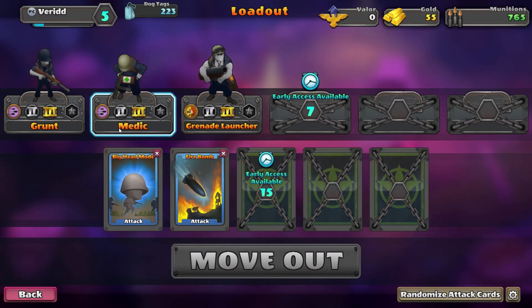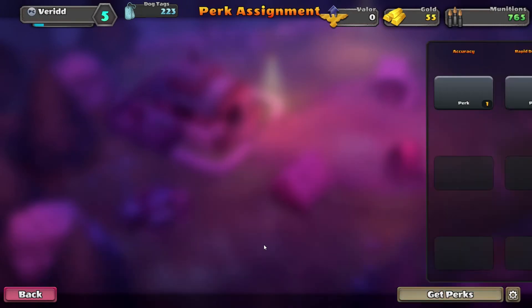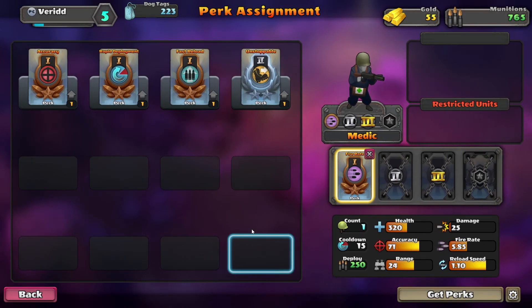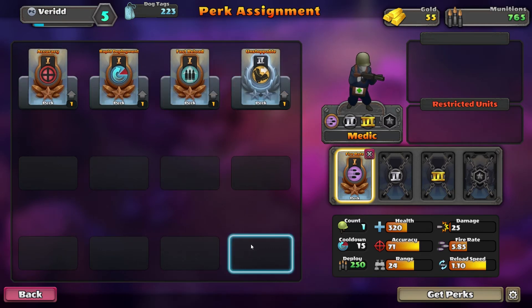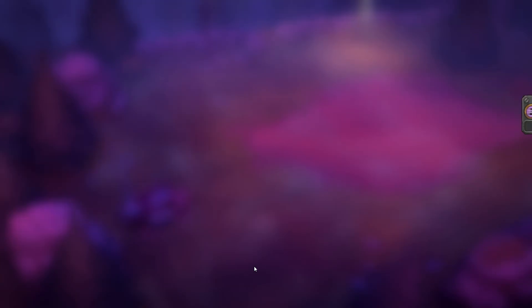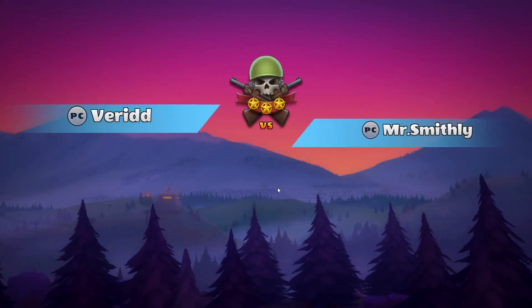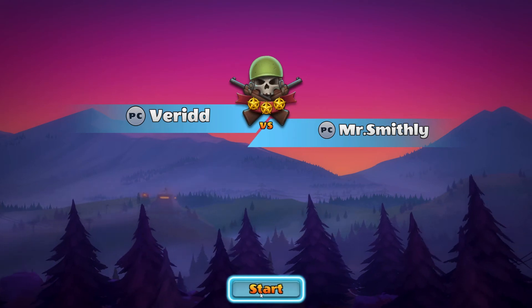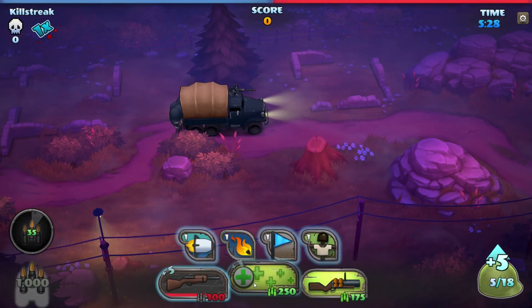Let me check the medic again - edit unit, check the perks. Fast reload - doesn't really help me, I'm good with the perks we have. Back and we're gonna move out. Let's see how the soldiers look with big heads - oh we get two wellers for level 6, nice! Mr. Smithy - smithily - move out!